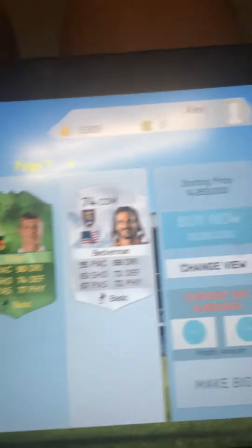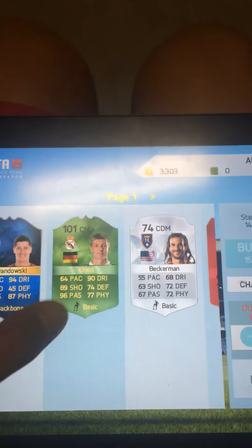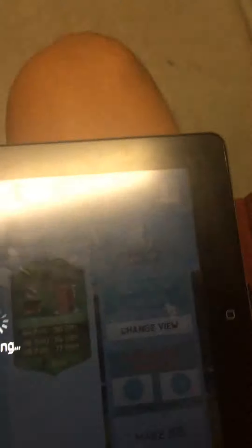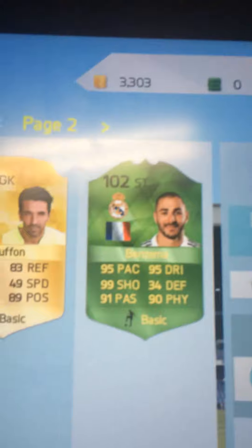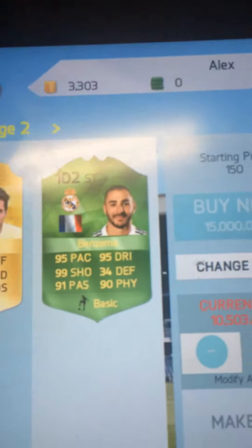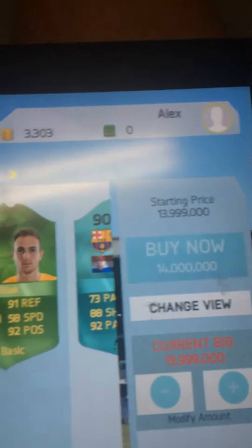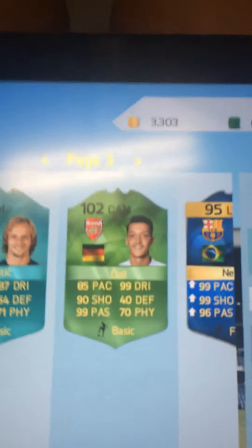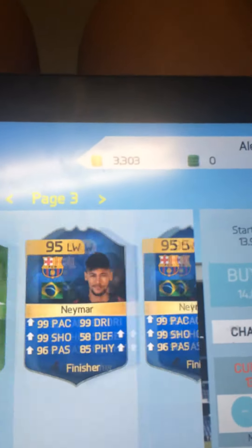We have a 101 rated Toni Kroos — another red card — and there's just so many different colorful things going on in iOS. Here's a 102 rated Benzema: look at that card — 95 pace, 99 shooting, 91 passing, 95 dribbling, and 90 physical. Man, if this was on console this would be crazy. We also have a 96 rated Oblak — an insane card — and a 102 Özil with 99 passing and 99 dribbling.